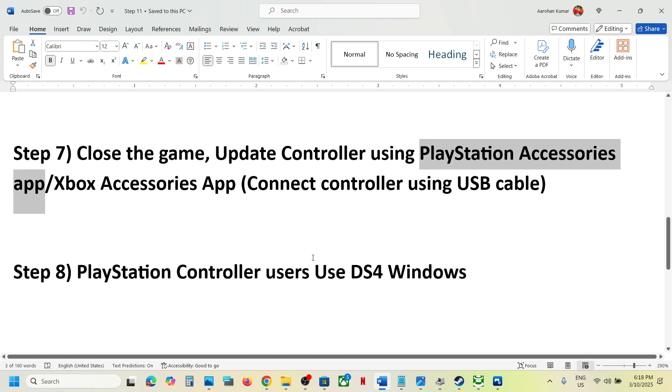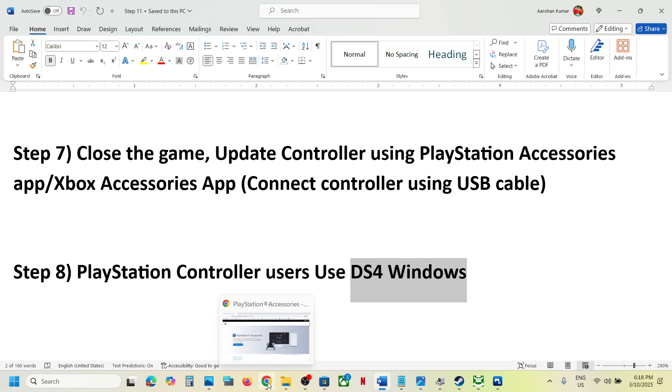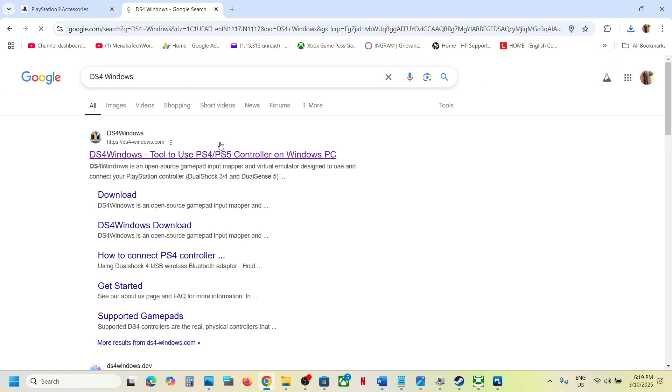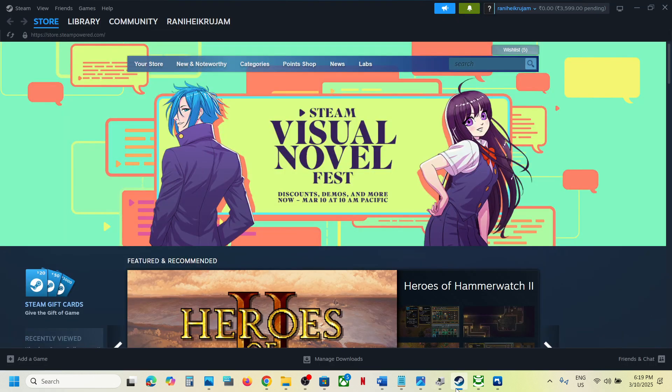For PlayStation controller users, you can also use DS4 Windows. This has worked for many players, so it might work for you. Download and install DS4 Windows, configure it, and then check.